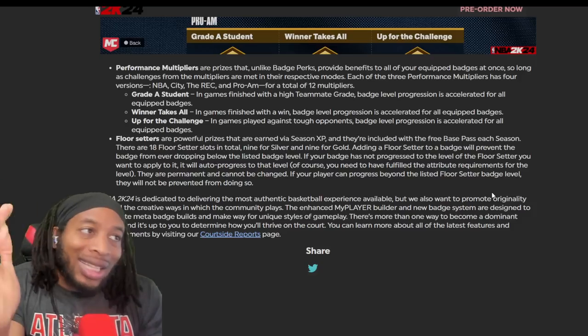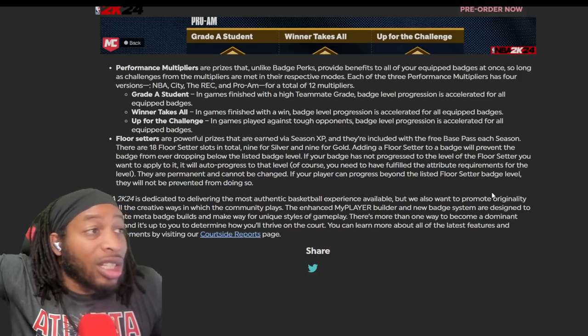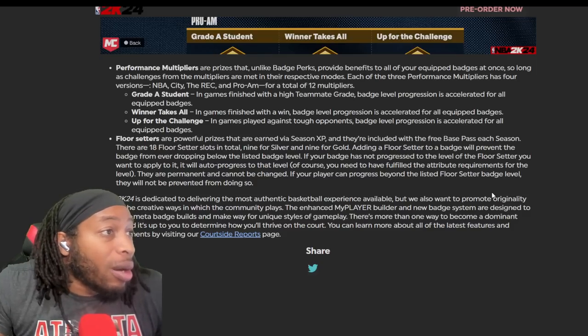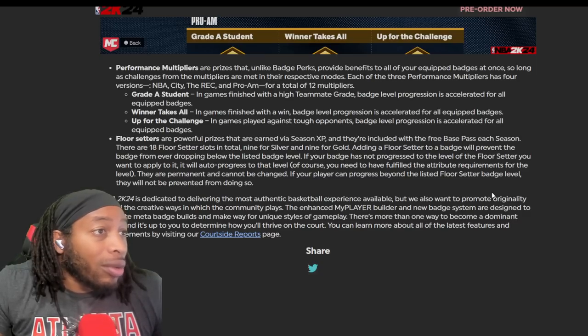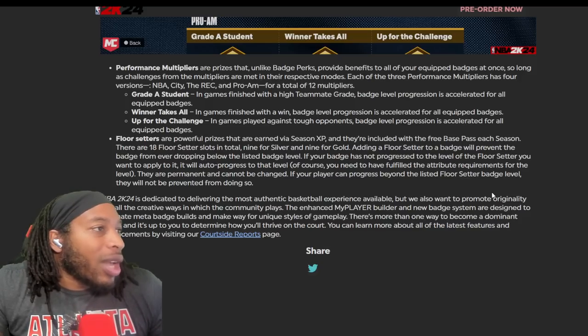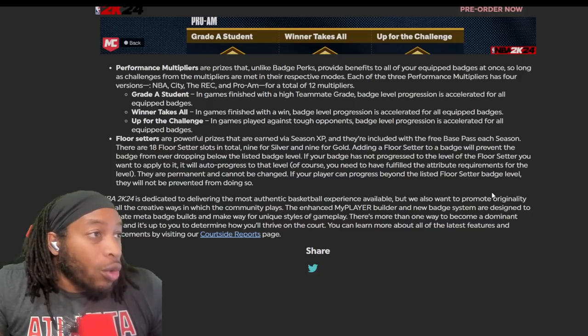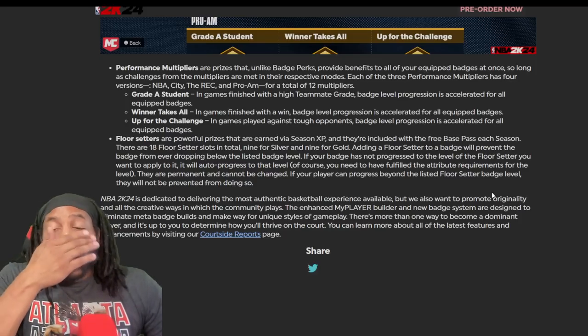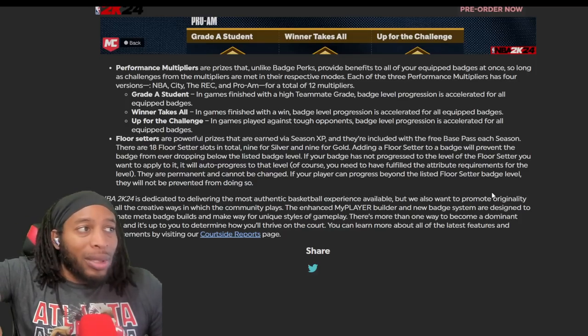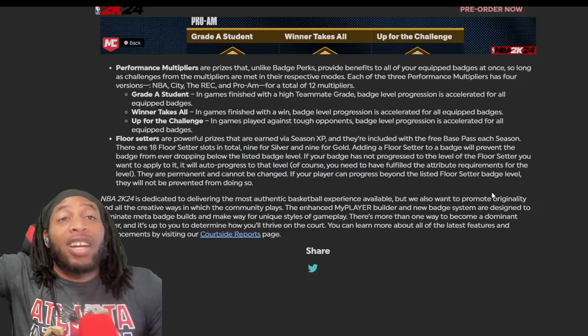Floor setters - powerful prizes earned in season XP, included in the free base pass. Adding a floor setter to a badge will prevent the badge from dropping below that badge level. If your badge hasn't progressed to the level of the floor setter you want to apply, it will auto-progress to that level - but you need to have the fulfilled attributes. They are permanent and cannot be changed. If your player can progress beyond the floor setter level, they will not be prevented from doing so.